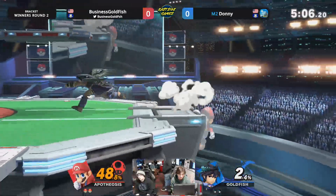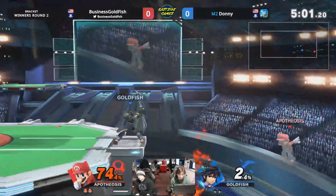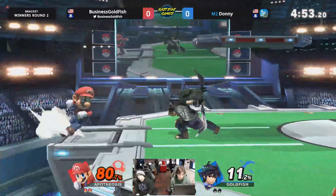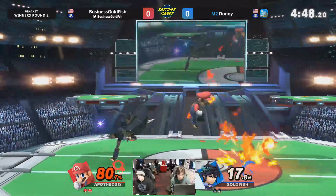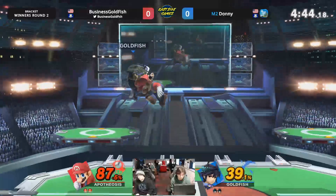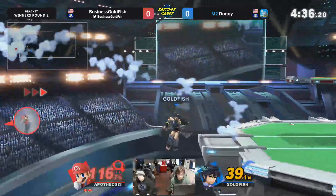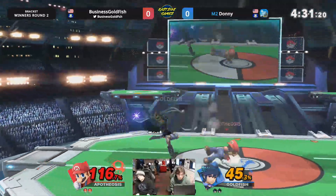I think he wouldn't have seen too much of it before. Kelly's been really warming up. Goldfish on the ledge — dangerous situation to be fighting and he's very good off the ledge get-ups here. Ledge trapping is significantly improved. Dark Pit is so, so good at killing. That's not going to be a combo there. Going to smash on the reaction and get up. He gets reversed.